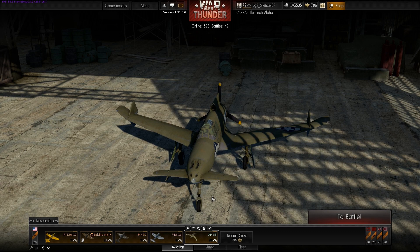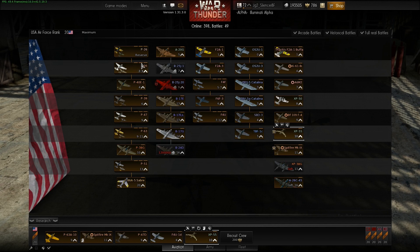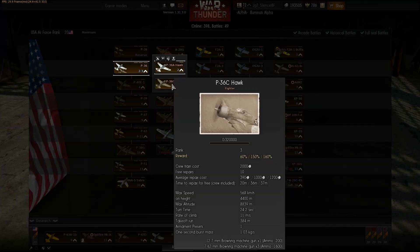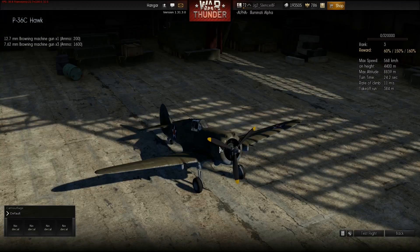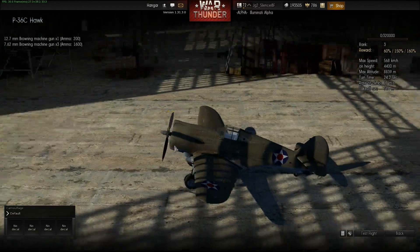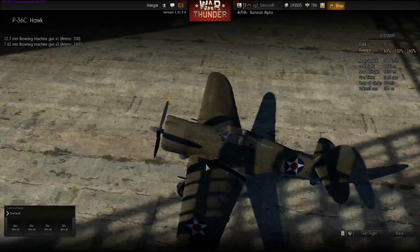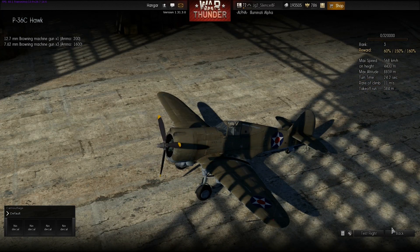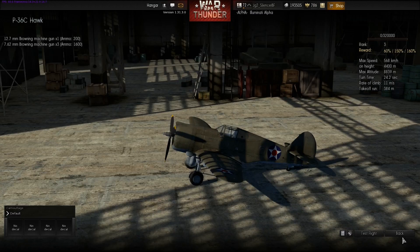First of all, we got a couple of new aircraft. It's the land-based version of the F2A, I would say. It's easy to fly, has good vision, is armed with heavy and light machine guns, and it's maneuverable — very fast for this rank.